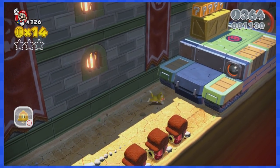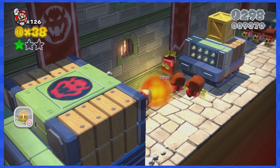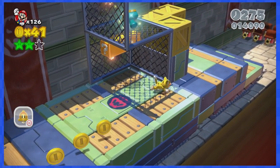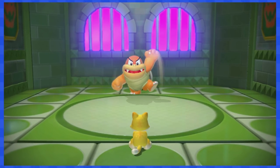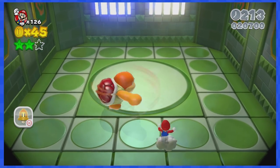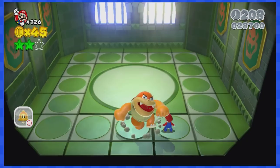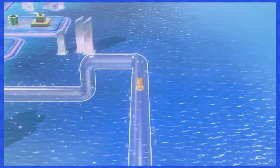2-5 is very easy with not much to say about it. 2-Tank is an auto-scrolling stage where you always need to move right, so there's no need for any left presses. Boom Boom is not very difficult — he always spins in your direction, so just time your jumps and you'll be good.